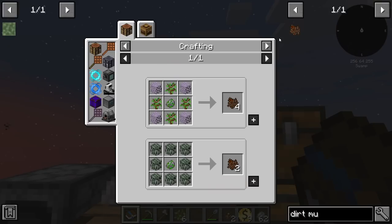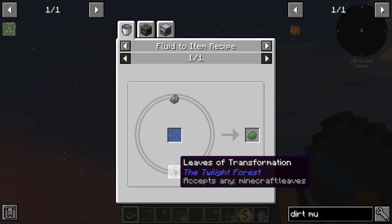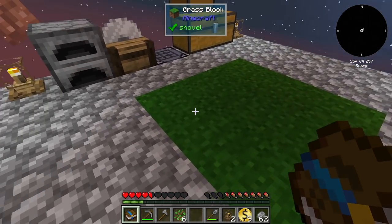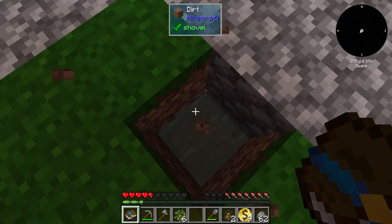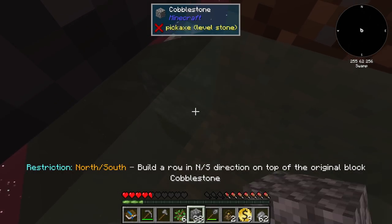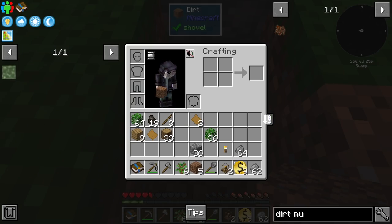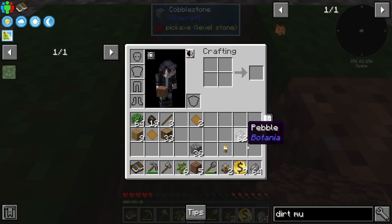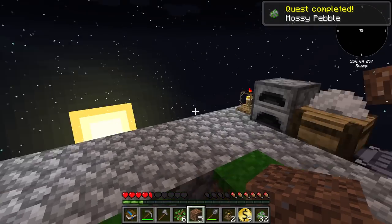Dirt mulch needs leaves and mossy pebbles. To get mossy pebbles, take a pebble and leaves, throw them in water, and you get a mossy pebble. I need to hunt down our water block — it's under one of these grass blocks. Found it. I'm going to put down some blocks to contain the water so it doesn't flow out, then throw in pebbles. There we go — went ahead and got ourselves those mossy pebbles.